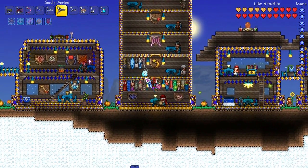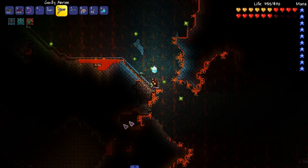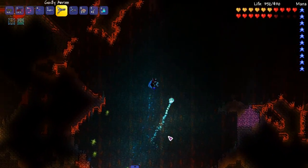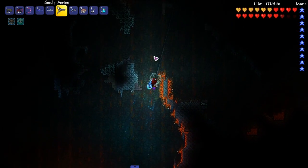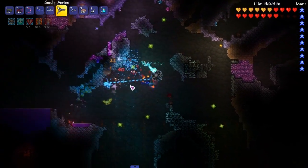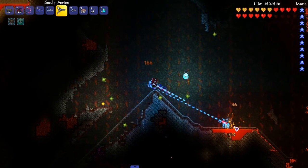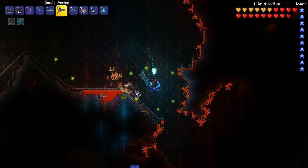Next up is the Magic Quiver, so we need to visit the caves. Ready? Here we are down in the underground, hunting skeleton archers. I do have torches. Hopefully we can get this somewhat easily. What the heck — why is there a Shadow Chest up here? Pretty weird. We gotta stay somewhat high up because archers don't spawn down in hell. I'm positive about that.